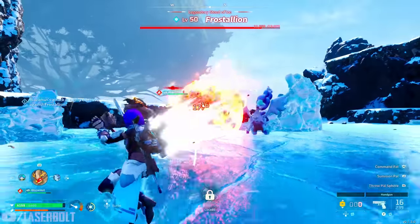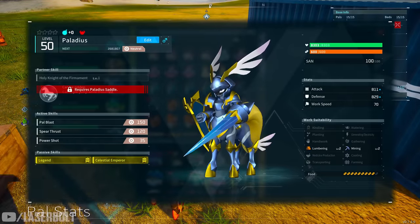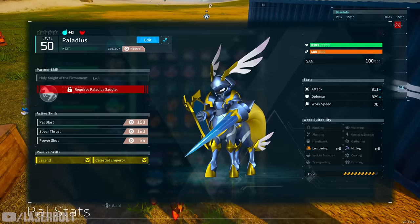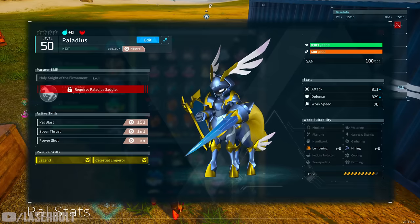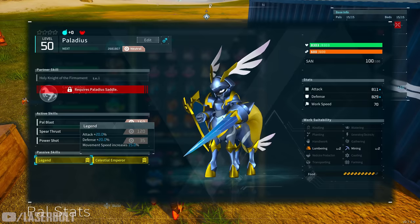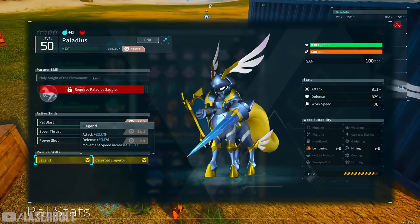Some of the pals I'm going to mention are almost end-game content, but I'll also give you an alternative, so pay close attention. For the best neutral damage, the best pal is Pladeus. He is an extremely good character, especially if you're trying to fight against anything susceptible to neutral damage. He has really high attack and defense, and every time you capture him he comes with the passive skill Legendary, which boosts attack and defense by 20% and increases movement speed.